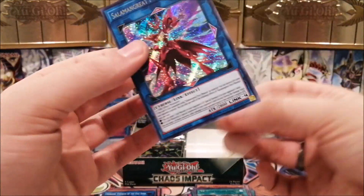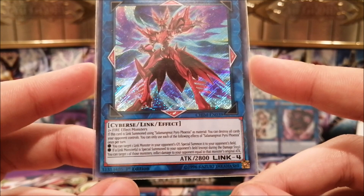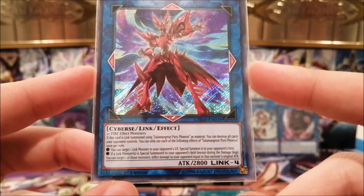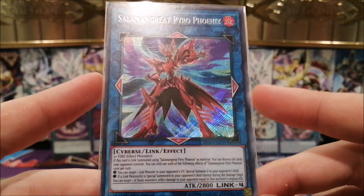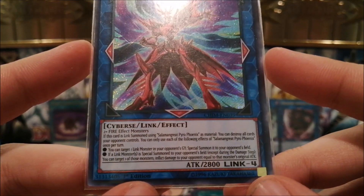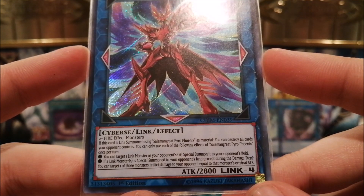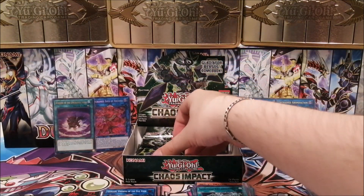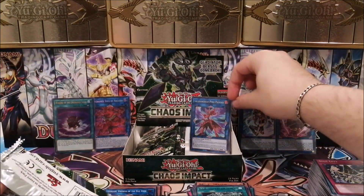Salamangreat Pyro Phoenix — I'll be honest, I don't find it that great. Two or more Fire effect monsters: if this card is link summoned using Phoenix as material, you can destroy all cards your opponent controls, which is nice, but it's a Link 4 so you won't be doing that on turn two. Once per turn you can target one link monster in your opponent's graveyard and special summon it to their field; if a link monster is special summoned to their field, you can target one and inflict damage equal to its original attack. It's a burn effect, but it gives your opponent a link monster no matter what — if it could at least destroy it that would be nicer.